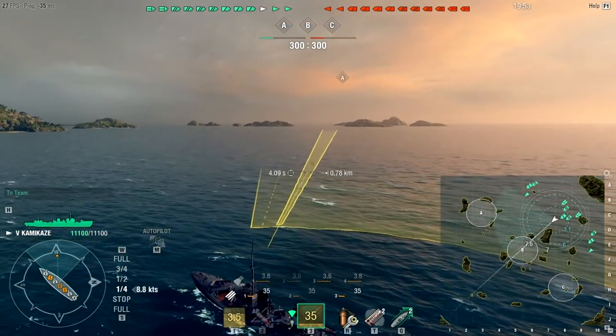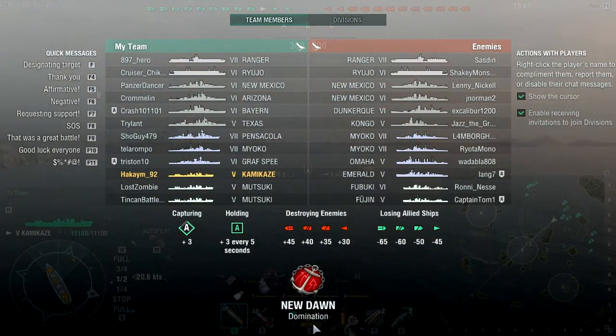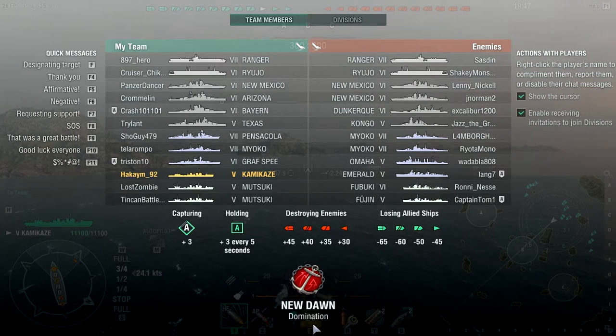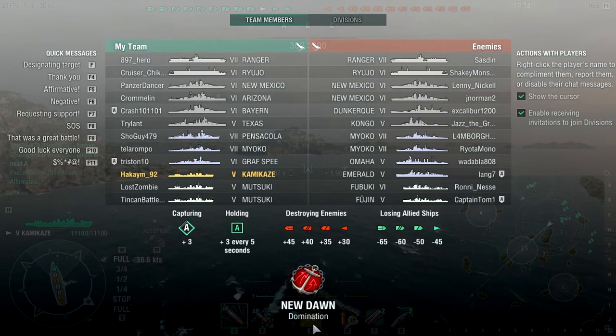Welcome back to a replay with the Kamikaze. We are currently playing on New Dawn. On our team we have a Ranger, Ryujo, New Mexico, Arizona, Bayern, Texas, Pensacola, Myoko, Gnevny, Kamikaze, and two Mutsukis. On the enemy team there is a Ranger, Ryujo, two New Mexicos, a Dunkerque, Kongo, two Myokos, Omaha, Emerald, Fubuki, and Fujin.